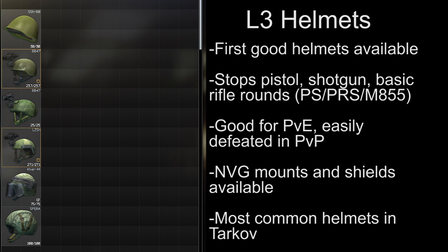To start with, the first class of useful helmets in the game are going to be the level 3 helmets. Anything under this class is really not worth using. Level 3 armor will stop nearly all pistol rounds and shotgun shells, and it will provide some protection from really basic rifle rounds. These helmets are pretty effective against scavs and lower geared players, but they'll quickly be defeated by anyone with remotely good ammo. They're the first helmets that give you access to useful face shields and night vision mounts, and are generally the most common helmets in the game.